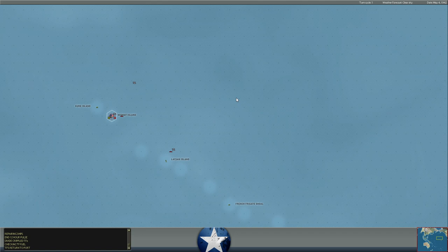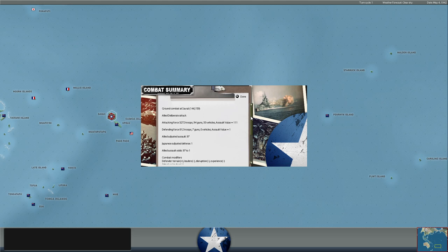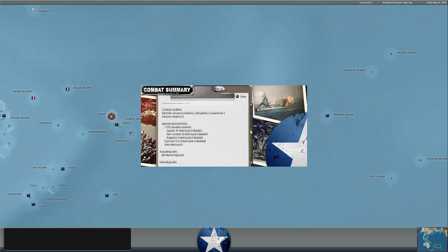Midway falls — it is now in Allied hands again. Shock attack at Savi as well — actually a deliberate attack we've been doing there. We got 97-to-1 odds, 111-to-1 assault value, and the enemy unit was destroyed. 1,193 Japanese soldiers are either killed or captured on Savi, and that island is now totally clear for the Allied forces.